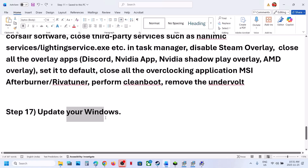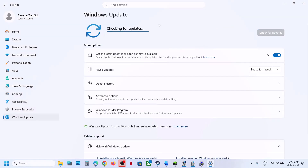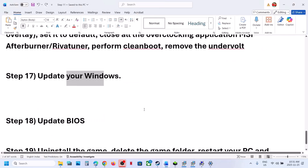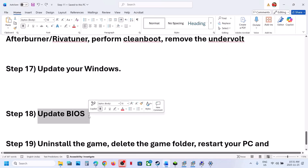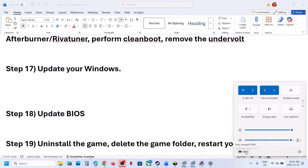The next step is to update Windows. Open Windows Settings, go to Windows Update or Update & Security, and click Check for Updates. Once all updates are installed, restart your computer, then launch the game. Still not working? Update the BIOS — go to your system manufacturer's website, select your model number, and update the BIOS. For laptops, make sure the battery is above 10% and the AC adapter (charger) is connected when updating the BIOS.